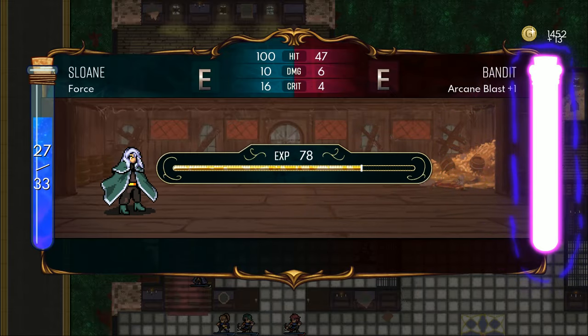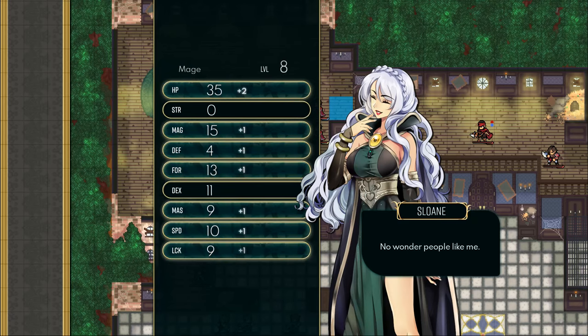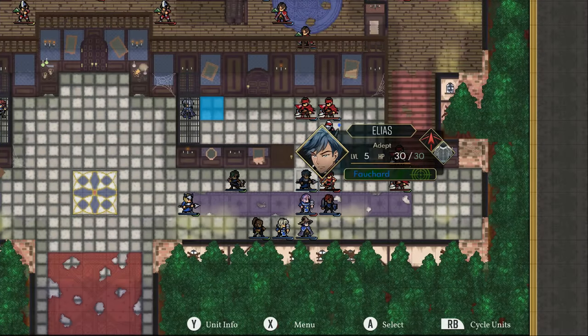During Dark Deity's Chapter 3, Treasure Unknown, you're presented with your first opportunity for missables. There are two recruitments here: Sloane the mage, and Sophia in her ferret, who's an archer.